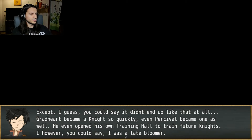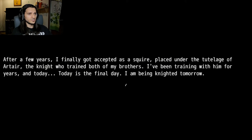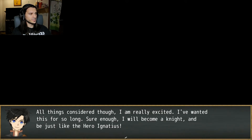Gredhart became a knight so quickly, and even Percival became one as well — he even opened his own training hall to train future knights. I, however, was a late bloomer. I had trained so hard, but I couldn't even become a squire when I came of age. I lacked the strength needed. I instead became a jester for the king — oh no. I seemed to have some sort of magical power in me that made tricks easier to do. After a few years I finally got accepted as a squire, placed under the tutelage of Artaire, the knight who trained both of my brothers. I've been training with him for years, and today is the final day. I am being knighted tomorrow. Since things have gotten so peaceful lately, some knights have been getting anxious — while they have stopped hazing me, they have begun hazing the other squires. I want to put an end to all of it, and I hope that becoming a knight will allow me to do so. I am really excited — I've wanted this for so long. I will become a knight and be just like the hero, Ignatius.